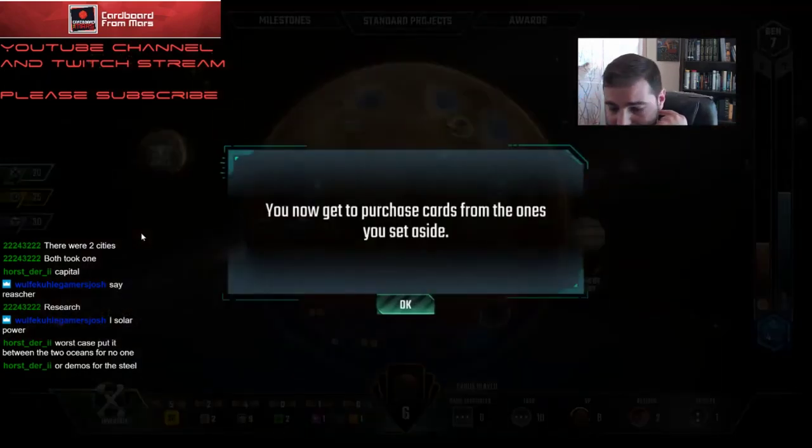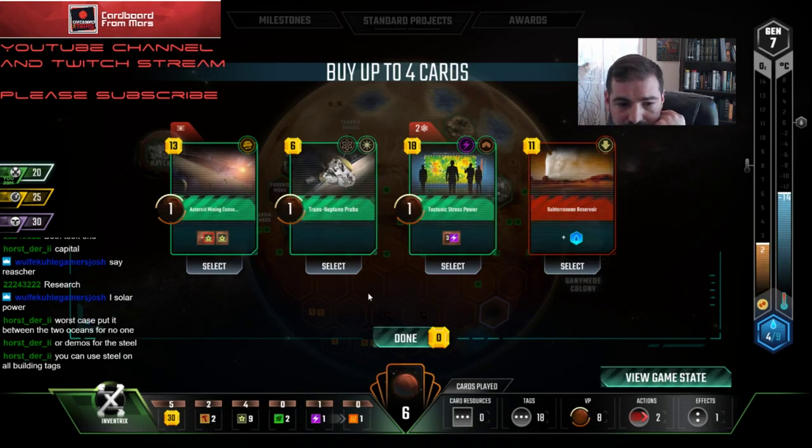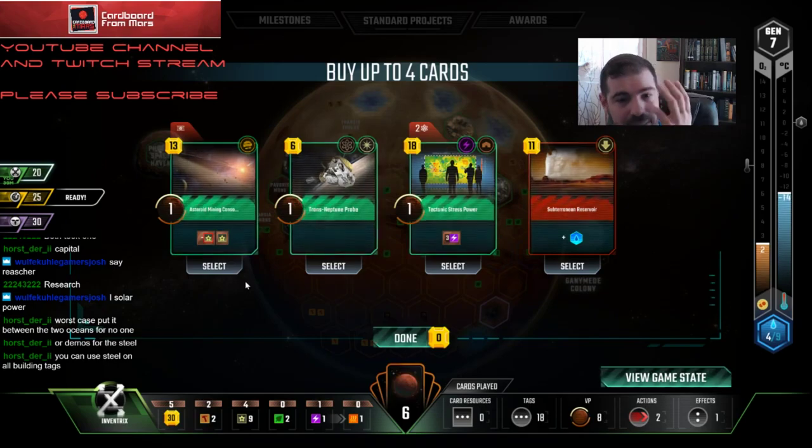I'm trying to have a lot of cash. I'm one short — I'll have to sell a card. I need one more tag. I can't take Mining Consortium if I do it — it's so bad. Wait — I need 16 and 18, so I need 32. Let me think. I have 35, 36, 37. I have a buffer of five. So I can play these two cards and sell Regolith Eaters or Underground Detonation and have exactly enough.